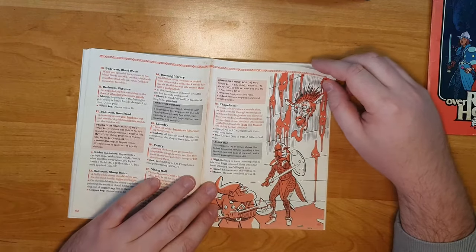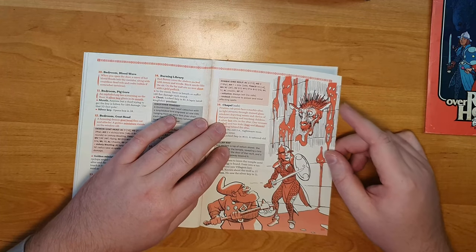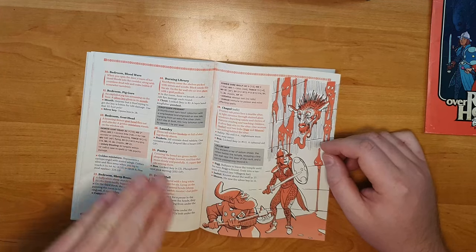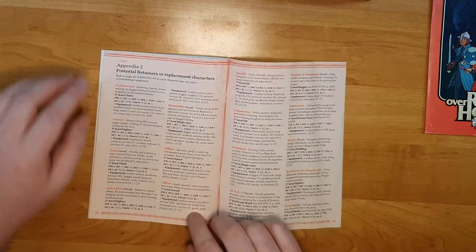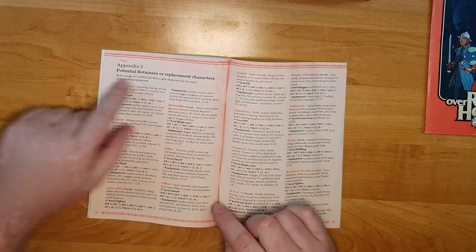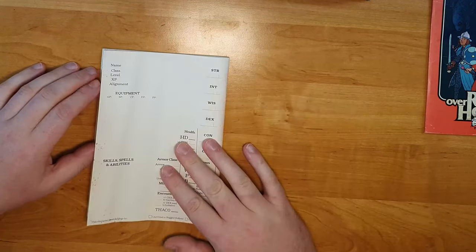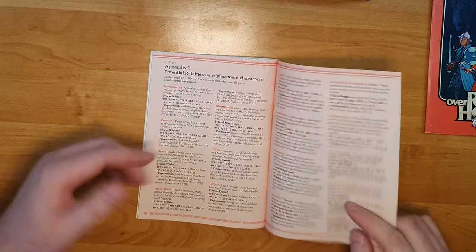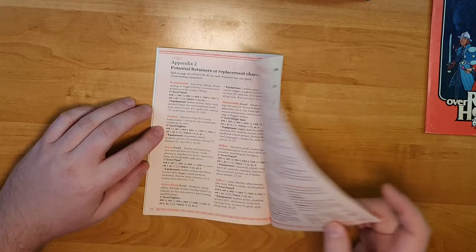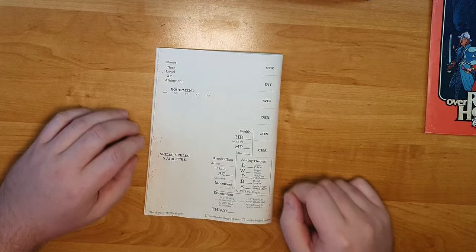In this temple, nightmares have come to life and are out to attack the party, and they can witness some horrible and gruesome things. The adventure ends with Appendix 2, where you find some potential retainers or replacement characters, which you could also use as starting characters — using the character sheet on the back to start playing right away. So this might come in handy if you've got just this book with you and want to start playing immediately.